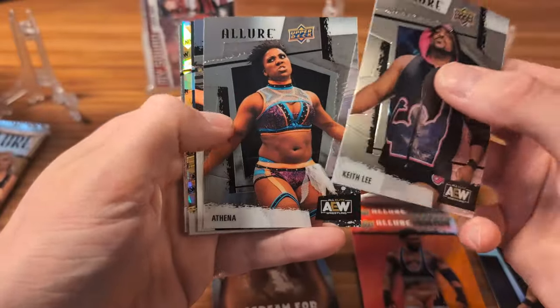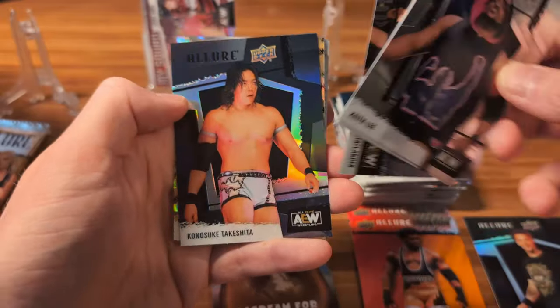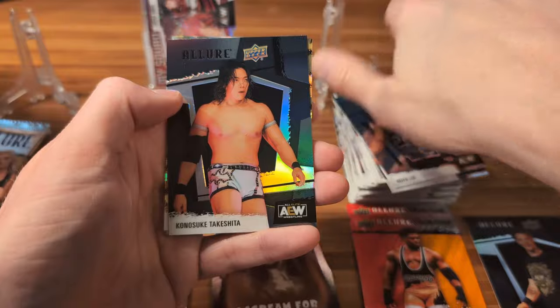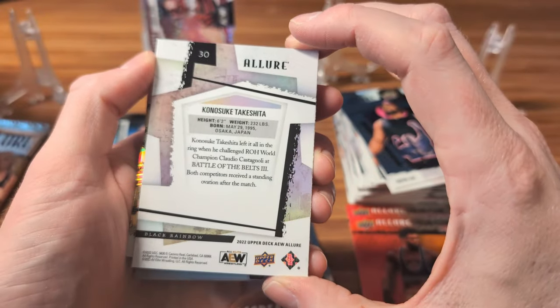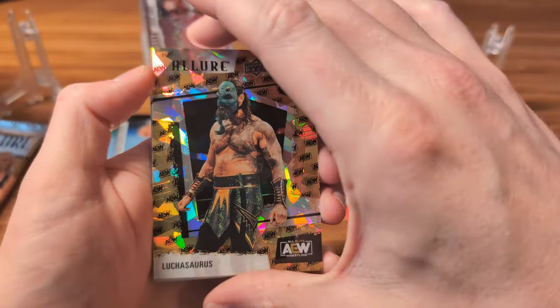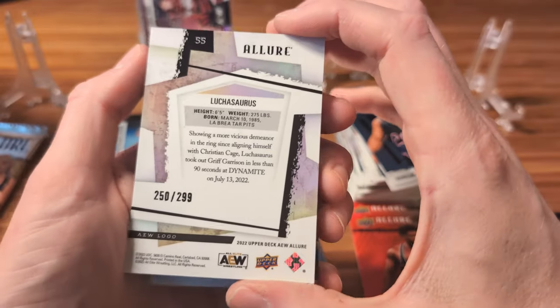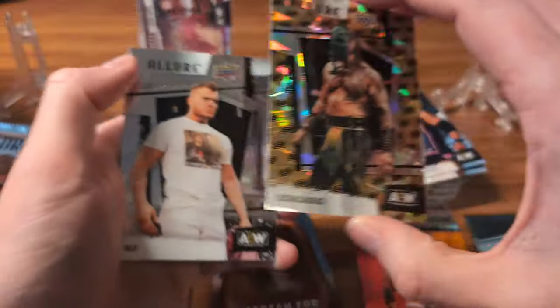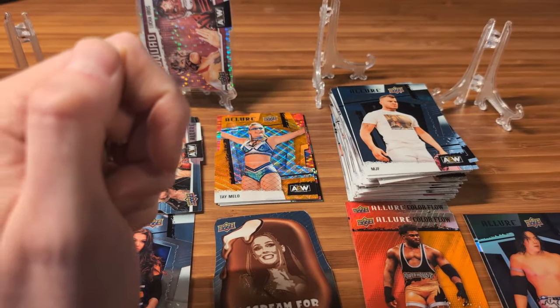We've got Keith Lee, Athena. We have a horizontal of Chris Statlander. We have a Konosuke Takeshita, which is also a Black Rainbow — I believe that might be a rookie. Right into the next one, which is a Luchasaurus AEW parallel. That is numbered out of 299 — so we got a 250 out of 299 for Luchasaurus, the AEW logo. That's very cool. We've got MJF, Daniel Garcia, Matt Menard. Let me get that sleeved up.